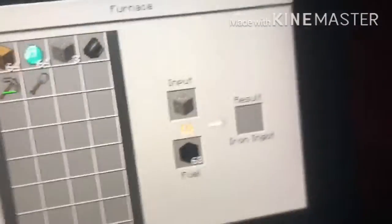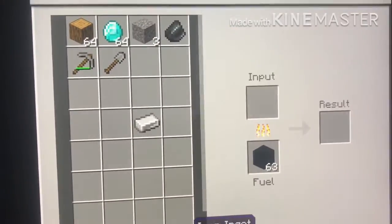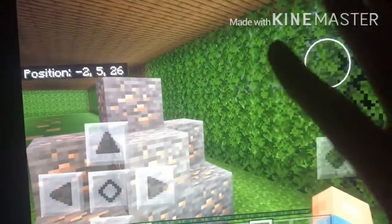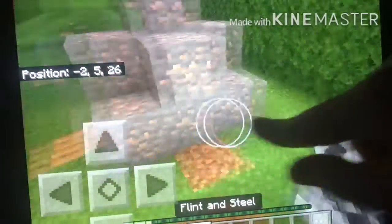Now we just need to smelt the iron in the furnace to create an iron ingot. We wait for it to finish smelting, grab it into our inventory, and now we have our flint and steel. We're going to light the portal — make sure you light the portal and not the ground.